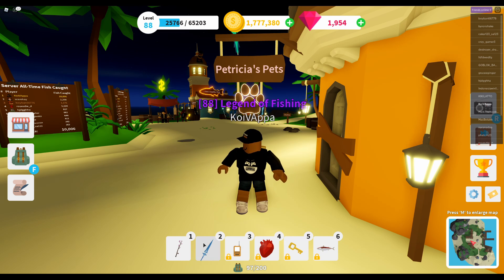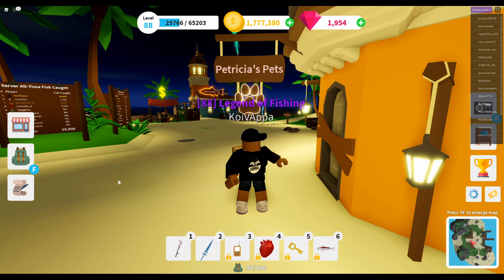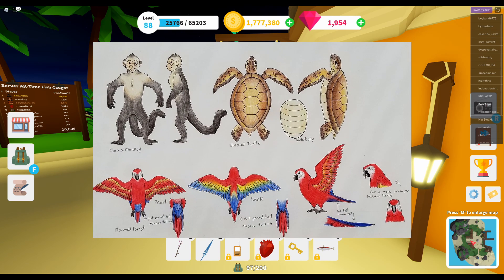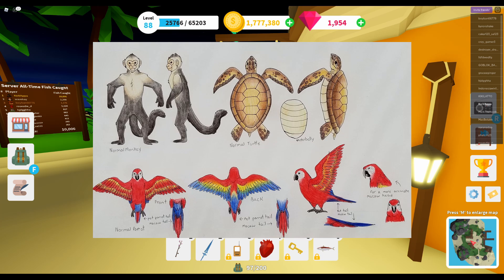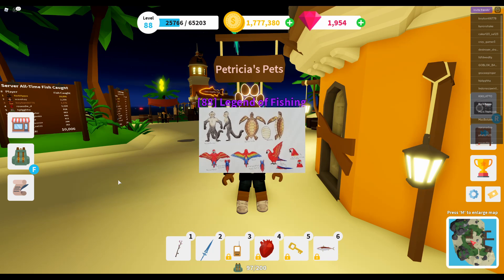Looking at the pets we're expecting to see in this update, we know that there are three pets: a parrot of course, a monkey, and a turtle. I am wondering if they might possibly include a surprise fourth pet that we haven't yet seen — there are tons of pets they could include, and it would be a nice surprise if we did get a fourth one.